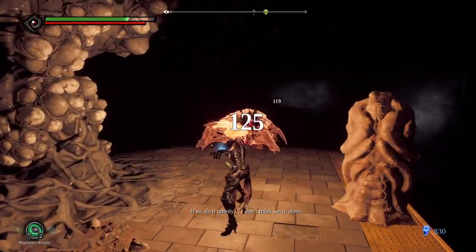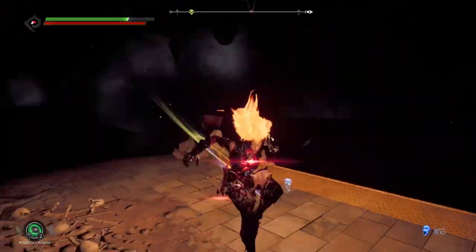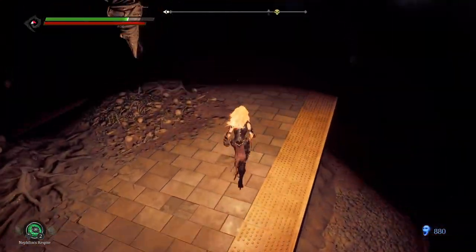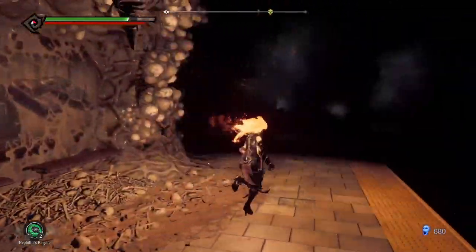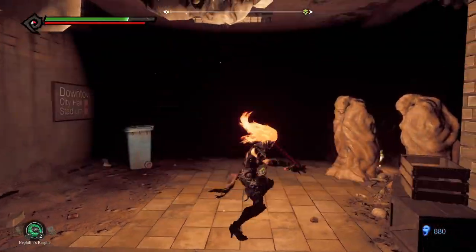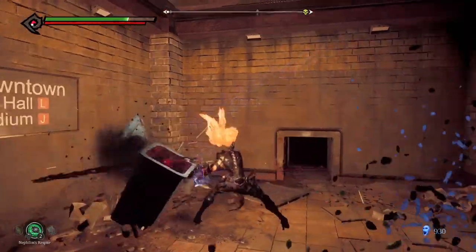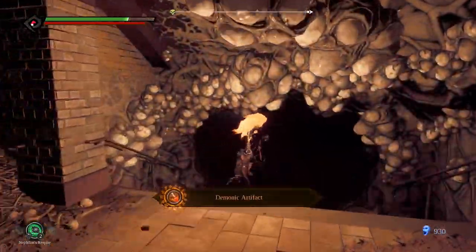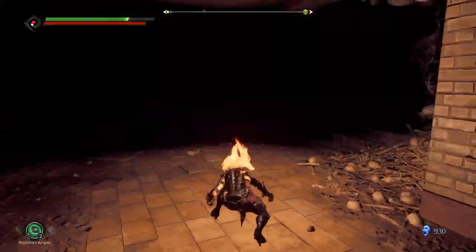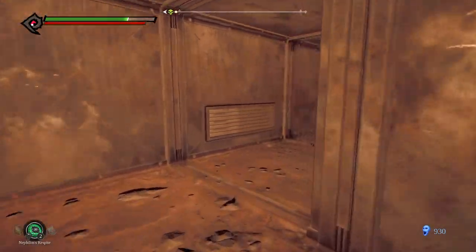I can barely see anything, man. Don't surprise me with anything, please. Let's go in here and take a look. Okay, a dead one. Alright. Demonic artifact — nice. Hold on, we've got a tunnel here. Let me just take a look before we move on and go deeper into the darkness. Nothing.